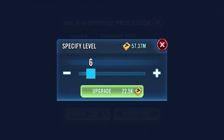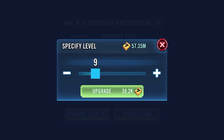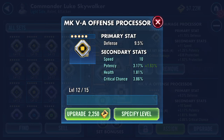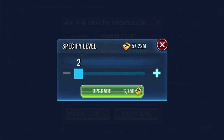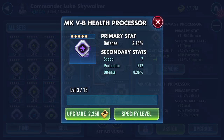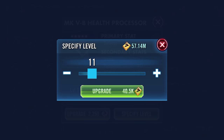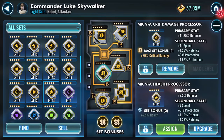Speed on the first, health on the second, crit chance on the third, potency on the fourth — okay, even stevens. Speed on the first, offense on the second, offense on the third. We'll find out what the fourth stat is — okay, seven speed.